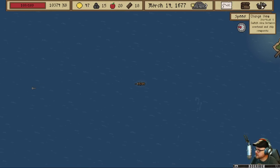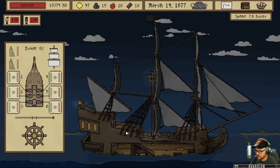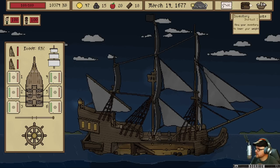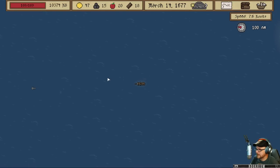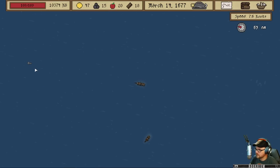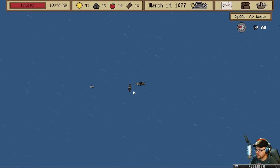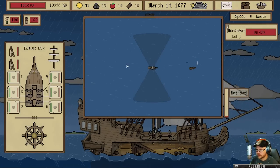I wonder if I'm doing 7.6 knots. If I put these guys on the sails right now, that doesn't change my speed — just my evasion. The merchant we can go take out here — might be a little too fast for us. Oh, it's raining!